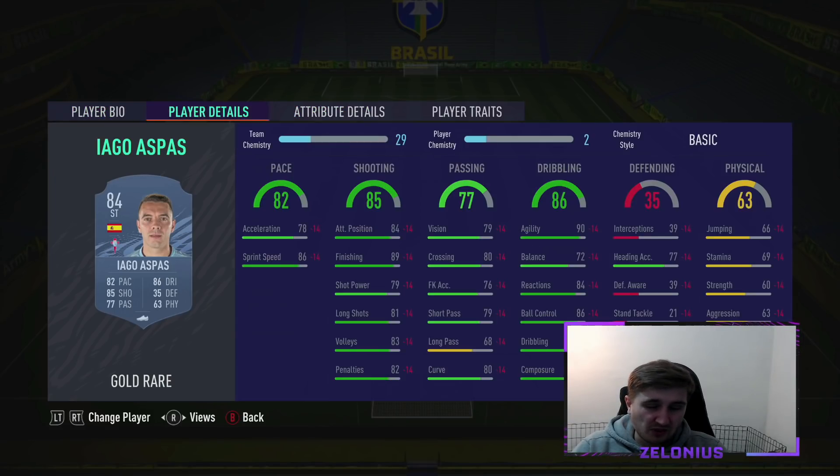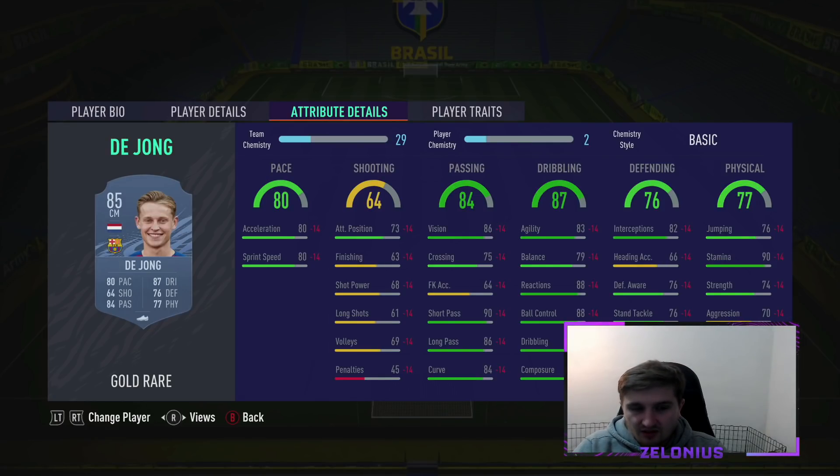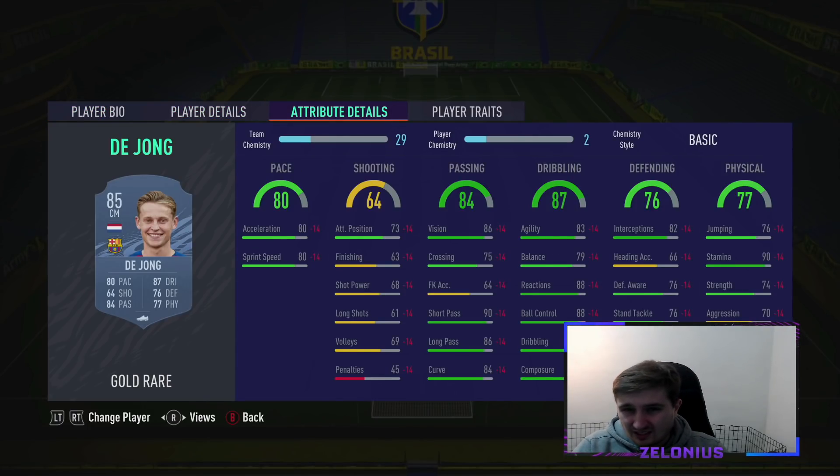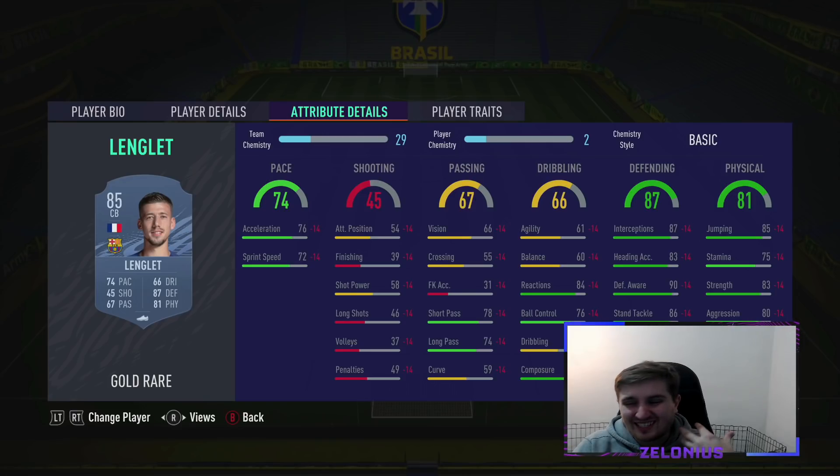Iago Aspas — the 4-star weak foot he's got this year is making him much better. He's got the agility, high finishing — like 89, which is really good early on — and both the shooting traits. I think early on as a CAM he's going to be really useful and will surprise people. De Jong — not too cheap, but a very well-rounded card other than shooting which is a bit meh. He's pretty good at everything, got the skill moves, would be a very good CDM. His passing's fantastic, good on the ball, decent physical. Lenglet — similar to De Jong, not insane but for his price and the links he has, he's very good. That high defending awareness is a really nice stat — he seemed last year just an absolute beast, and at the start when people are struggling to defend, Lenglet will be a beast.